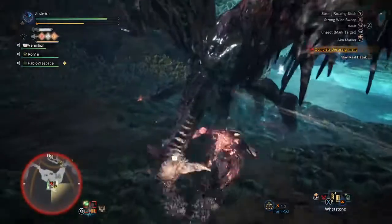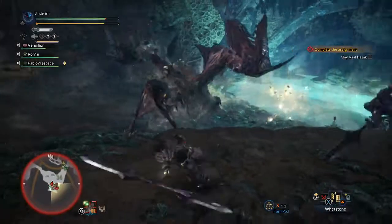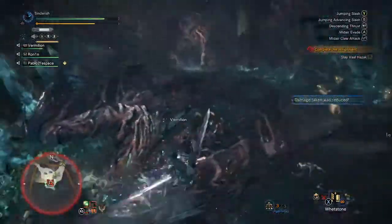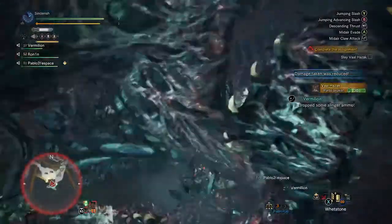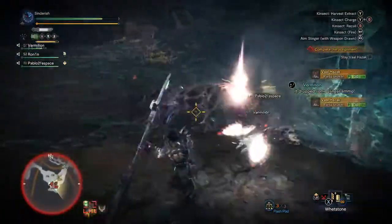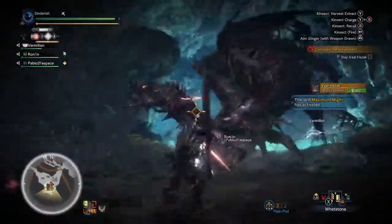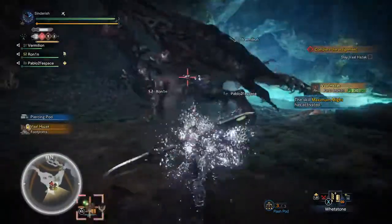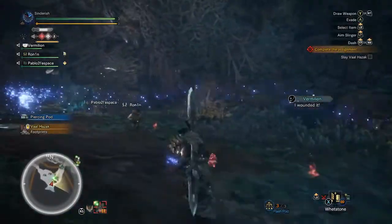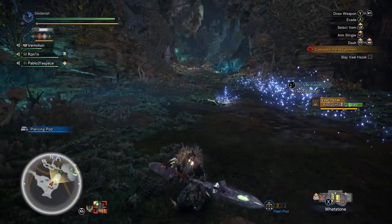Yes, I do use other people as human shields — don't judge me, you all do the same. There we go — so that's how you break a wing. What do we break? I broke something else. I've got dual blades and a sword and shield. Did we get the tail? No, we didn't. Grab these — chopping again, just so everyone's full. There we go.